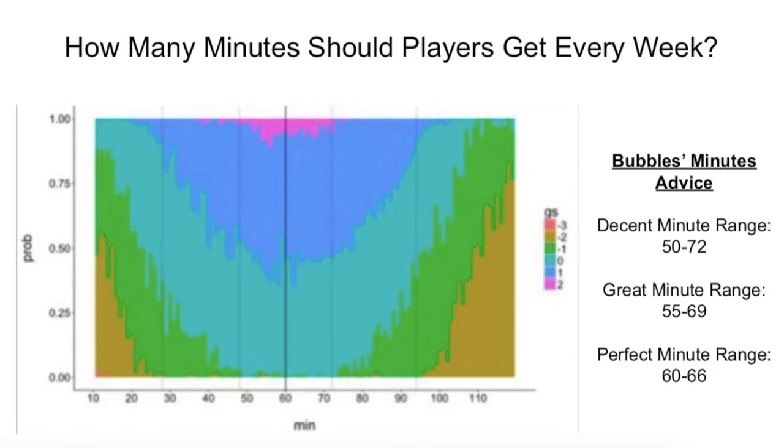How many minutes should players be getting every week? This isn't explicitly stated in the game manual — it's something you have to figure out as you go. Among experienced managers, the general consensus is that a good minute range is between about 50 and 72 minutes. This chart here was created by an older manager who did a lot of statistical analysis for the game. It shows how likely a player was to either stay in the same game shape, increase, or decrease based on the minutes they played that week. The pink area at the top represents the ideal minute range, primarily from about 48–50 up to about 72–73 minutes.